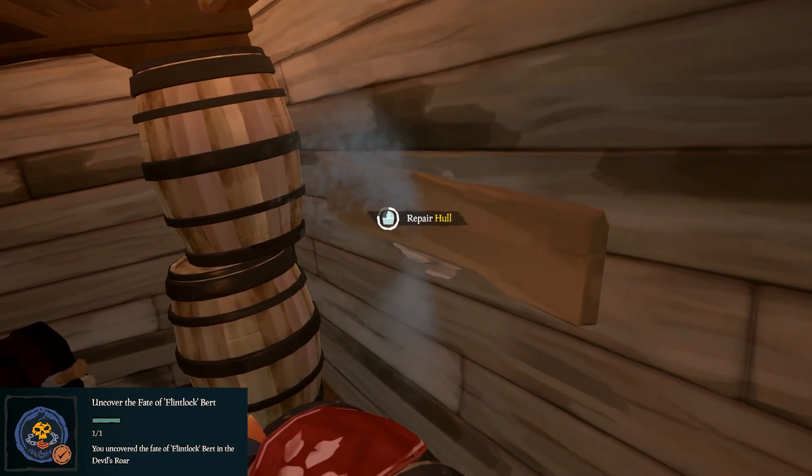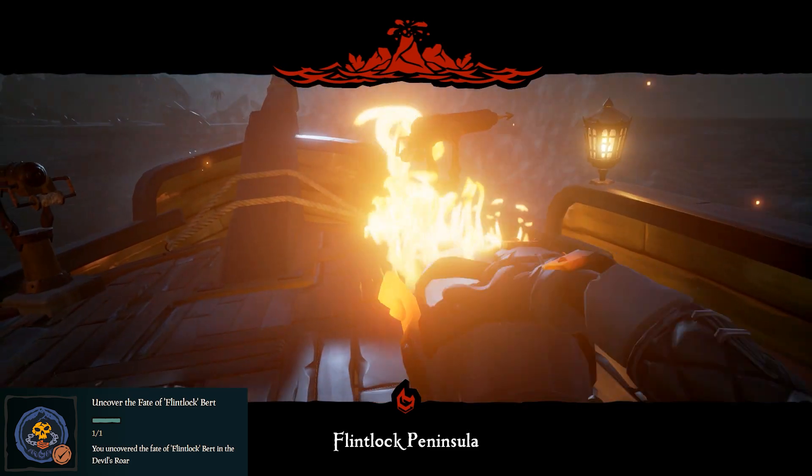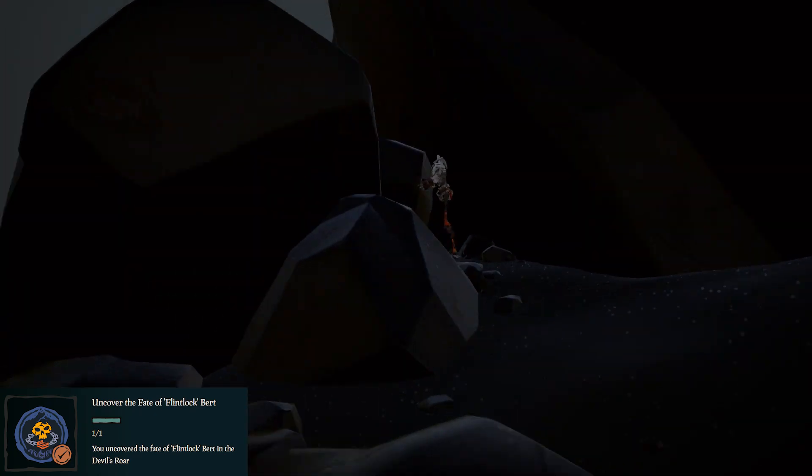Next is the remains of Flintlock Burt. To find them, you will need to go to Flintlock Peninsula. Once you get there, go to the north edge of the island — it's just straight north of the volcano. Walk along the coast, and behind some of these boulders, you'll find Flintlock Burt.